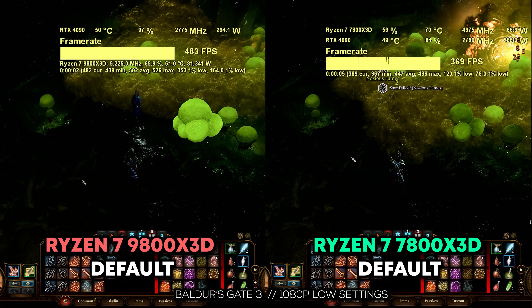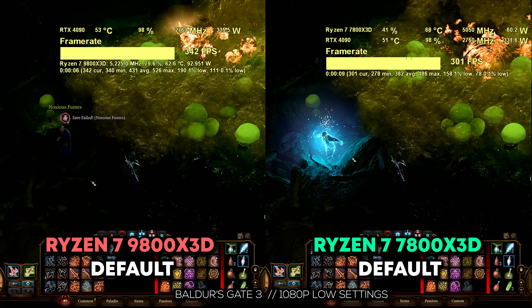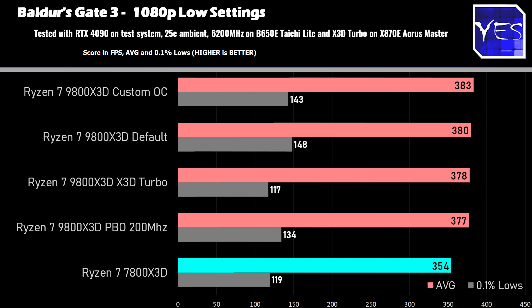Moving on to Baldur's Gate 3, and there really was nothing to see here across all four levels of testing. This game clearly loves that 3D cache and it's not really doing a whole lot in terms of gaining extra FPS from overclocking.